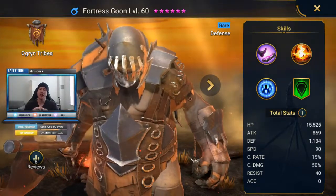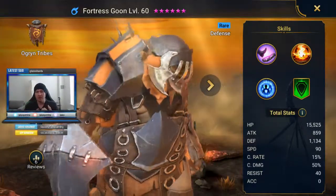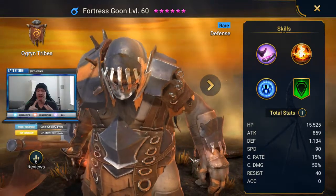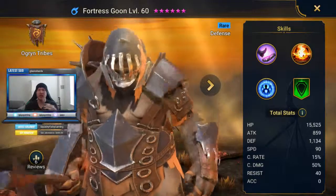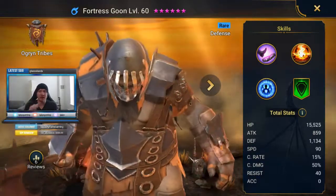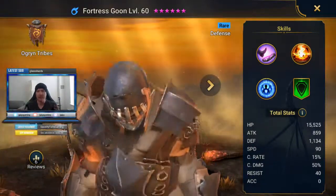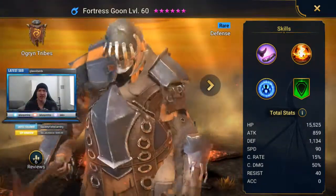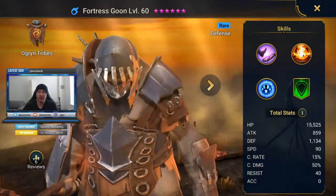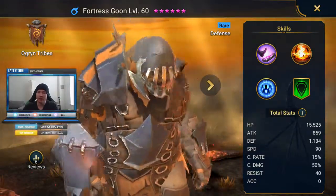Since he also scales off defense, I think we're just going to build him like a defense champ. A defense set is going to be pretty nice, an accuracy set is going to be pretty nice, and a speed set is going to be pretty nice because that base speed is low. You're going to want defense percentage on the gloves, defense percentage on the armor, and speed on the boots. In your substats, look for accuracy and speed, and then defense and HP are helpful. You could hunt down some attack in substats, but I would not sacrifice defense, speed, or accuracy for that attack.